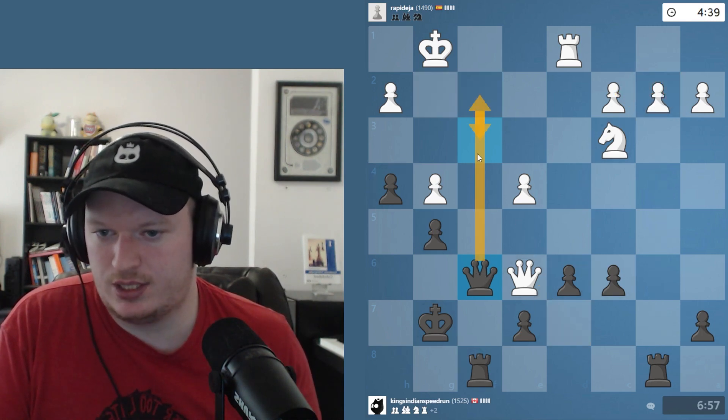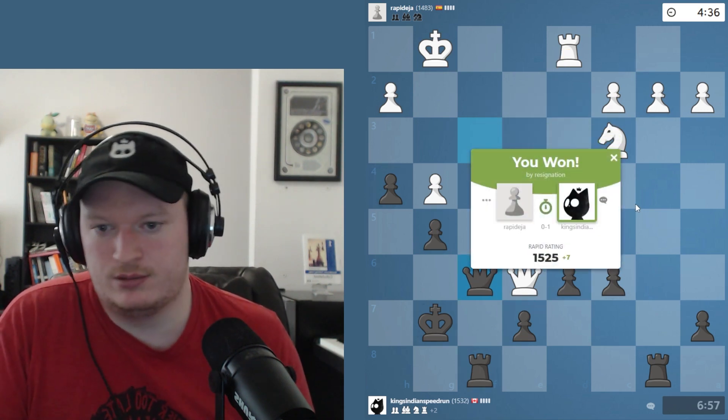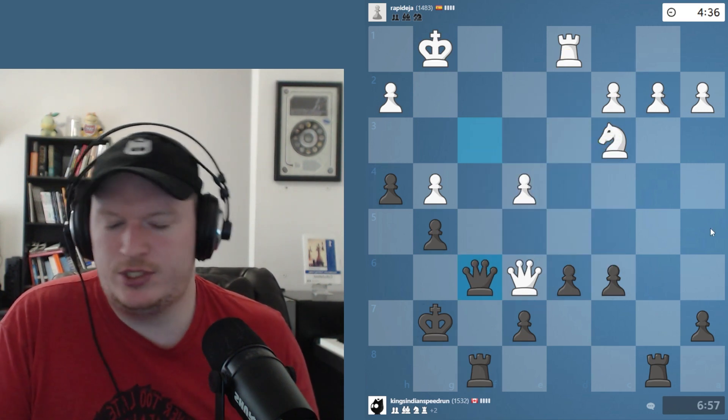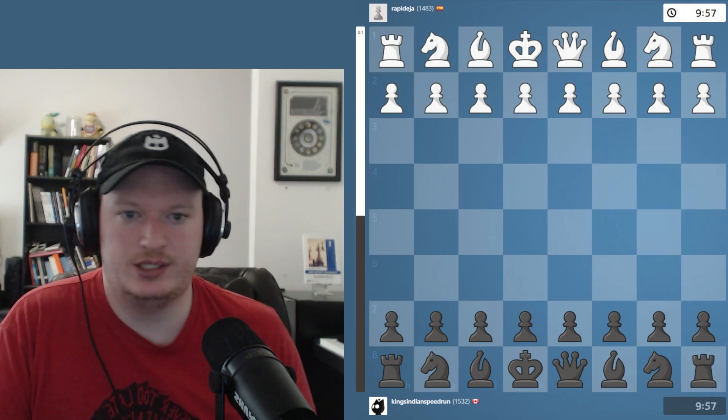If they ever move the knight, there's always this idea of queen f2, queen f3, taking the rook. And so they just resign. I'm not sure if I played this excellently or not — probably not. But let's look at things, shall we? That's how we get better — we look at what we can do to change the nature of the game.